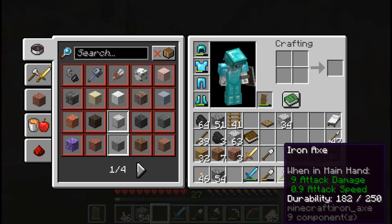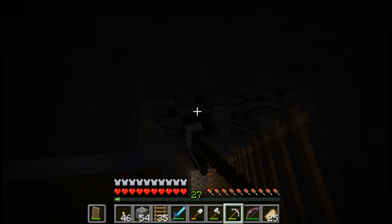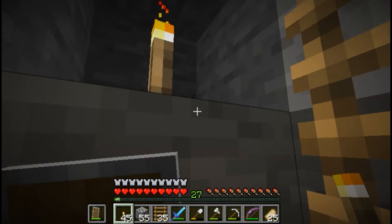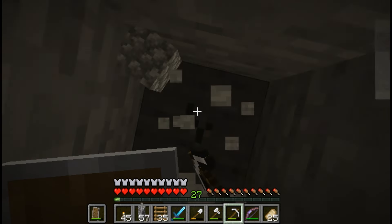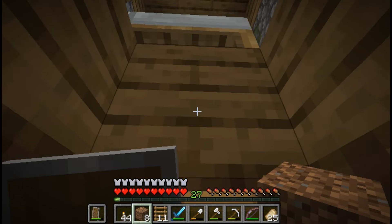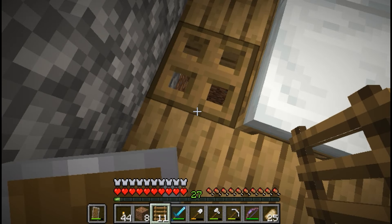We just keep digging and placing the ladders. Dig out a side block and place a torch just like that, and then your way up will stay nicely lit as well. And then here we are right where I left the trap door.